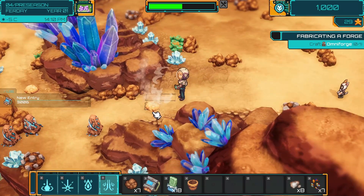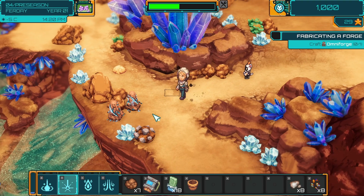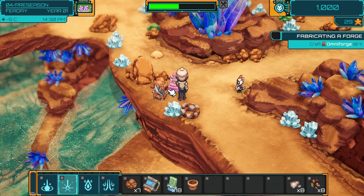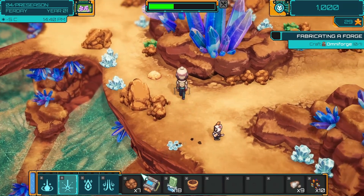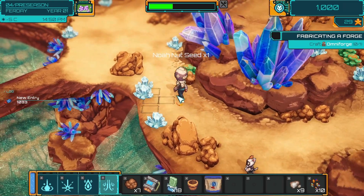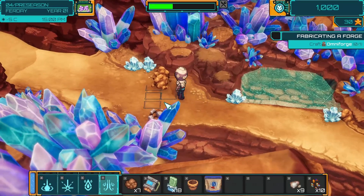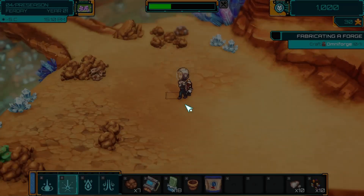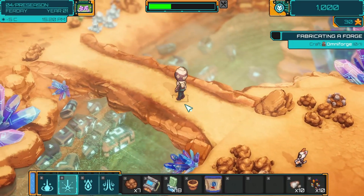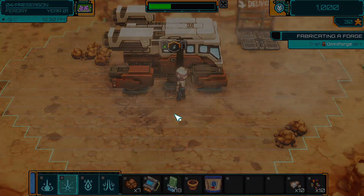That should be everything we need to build our OmniForge. Let's grab a few more pieces just in case, and then we can head back home and craft it and see what it lets us do. Another new seed - we'll plant that as well. I'm sad that we haven't been able to grow any seeds on this playthrough. I would have liked to see what our little seeds grew into, see if we can do some cooking. I would love if there was a cooking minigame in this - like what would cooking on Mars be like? I know it's not Mars, it's Calypso, but how would it work? Look at our little shack - there is no room for cooking in here.